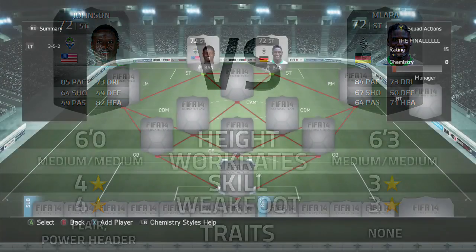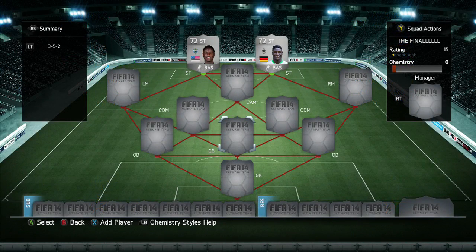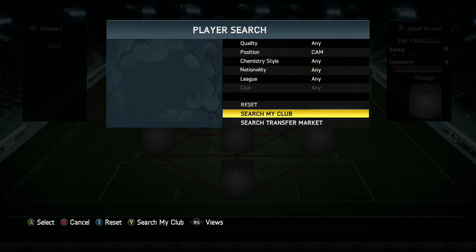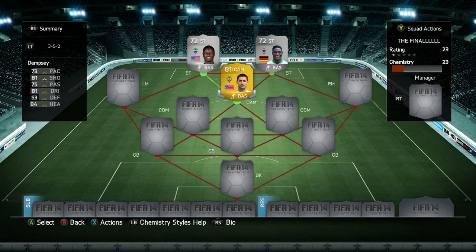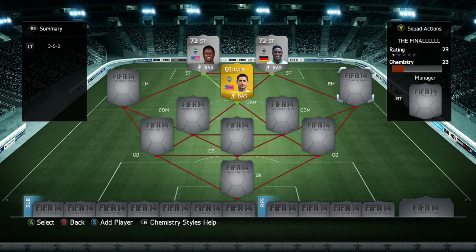Let's dive in and start building the team around these two players. Most of you suggested I use this team for the final — if you know a YouTuber called Finch, whose link I'll leave in the description, you'll know this because it's his legend killer team. In the centre attacking mid position we're going to be using Dempsey, his Seattle Sounders card, so he gets that strong link into Eddie Johnson.